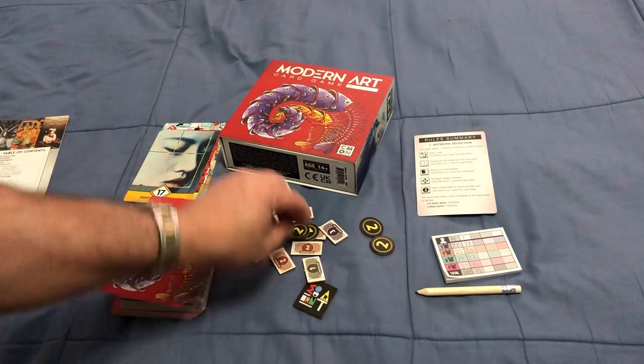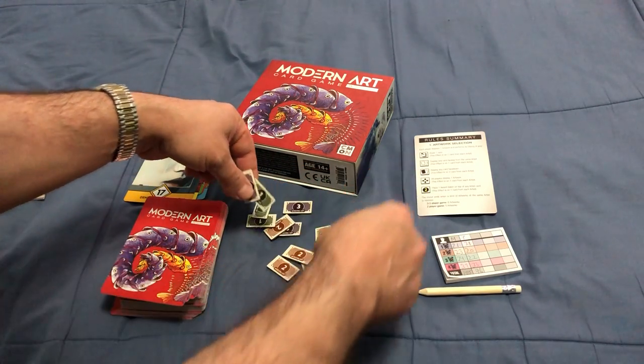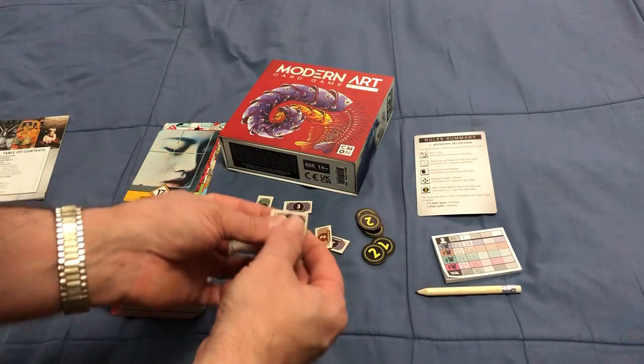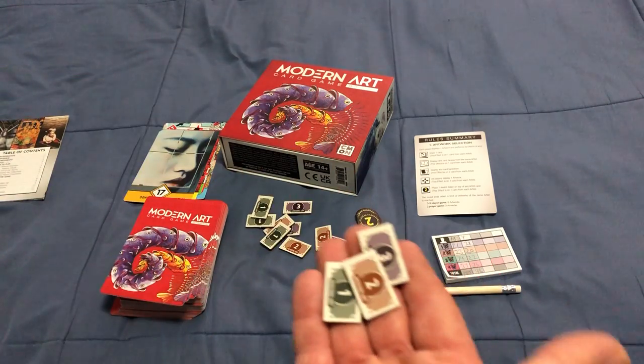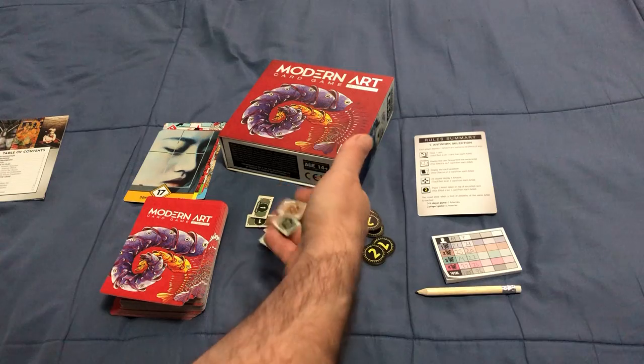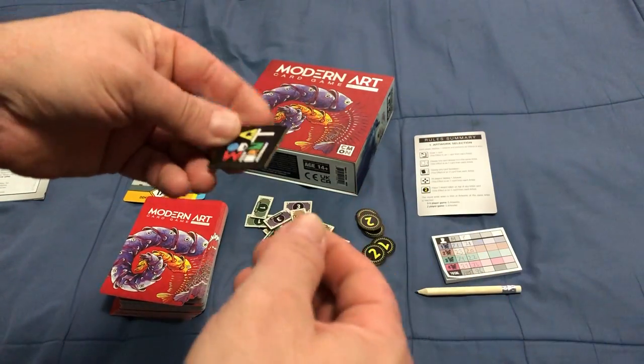These are the tokens you get. You get some that are 2s — I'll get into why they have those ones. And then you've got these ones that are kind of the dollars, basically — they're 1, 2, and 3 dollars. And you've got a first player token, which isn't even really needed.